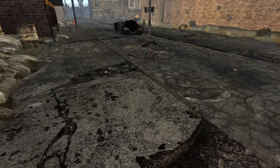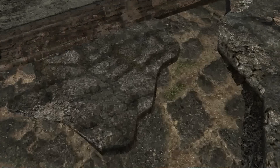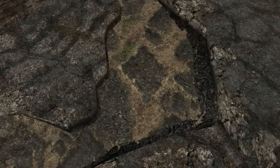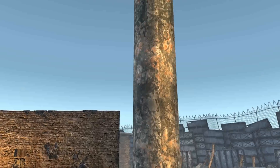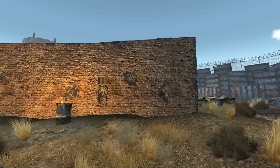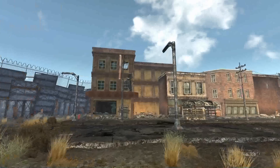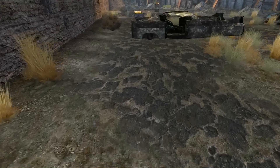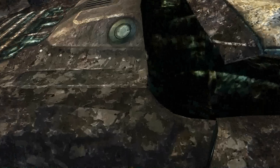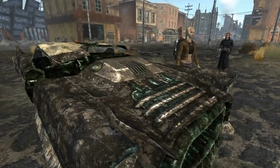The streets themselves are a really noticeable difference — these look way better than the default streets, much more rugged, much higher detail. The street lamps are another one, and you can see the walls of the Old Mormon Fort itself. Again, much higher resolution, much better looking. Cars are another really noticeable example — just see how much better that detail is. That's someone you'll be meeting shortly.